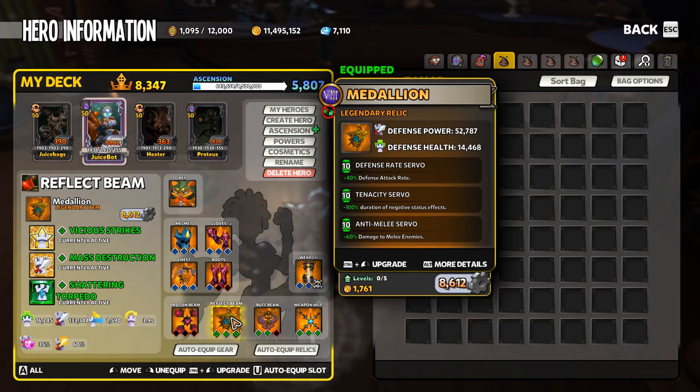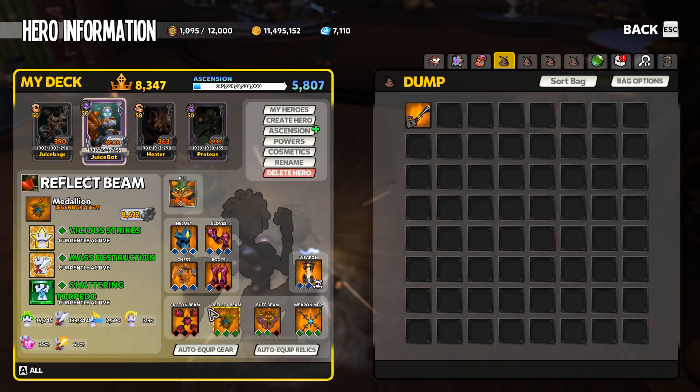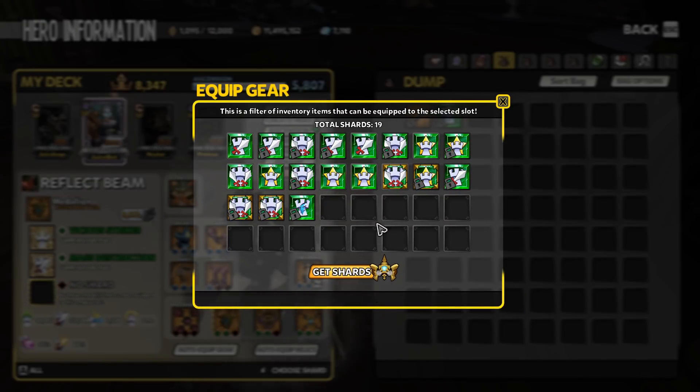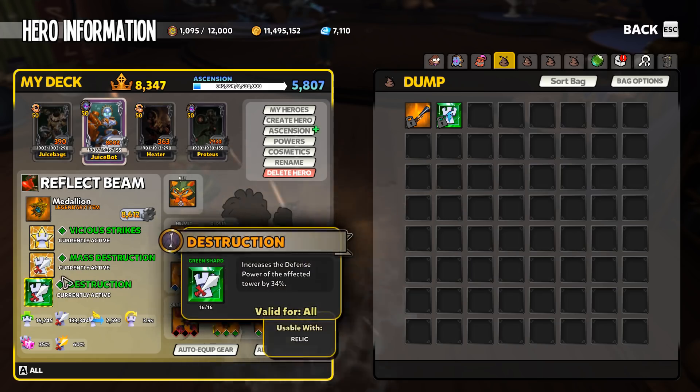If you don't have the 10 out of 10 tenacity and the Chaos 8 amp, check out my other reflect beam video and don't focus on using it as your primary defense. If you don't have shattering torpedo — which is a Chaos 8 shard dropping around floor 30 to 35 and up as a random chance — one of the best routes would probably be to double stack destruction: mass destruction and destruction alongside vicious strikes.